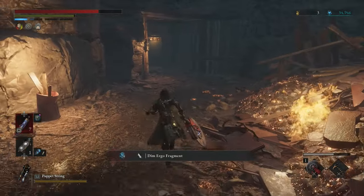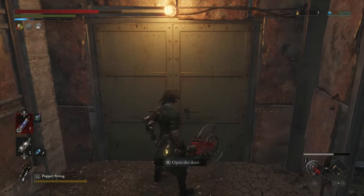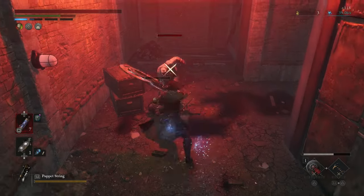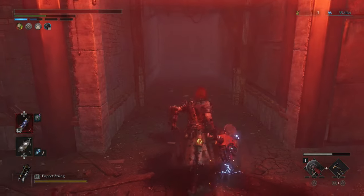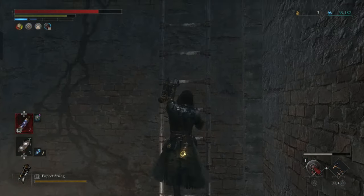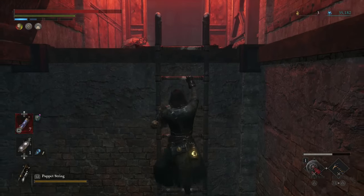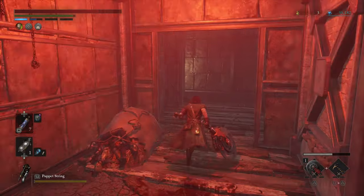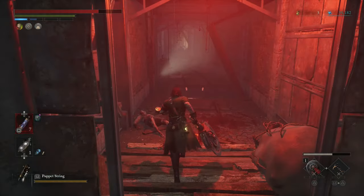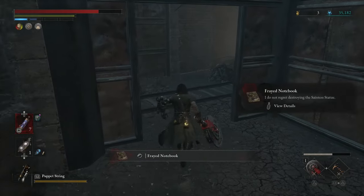I thought it was a guaranteed drop - maybe it's not. Good to know. Open the door here, take it easy. We're gonna go up this way. Grab 35,000 ergo - that's pretty cool. Pretty cool indeed. Almost missed the book - hold on. Back this side, and then a piece of loot. Grab the notebook.